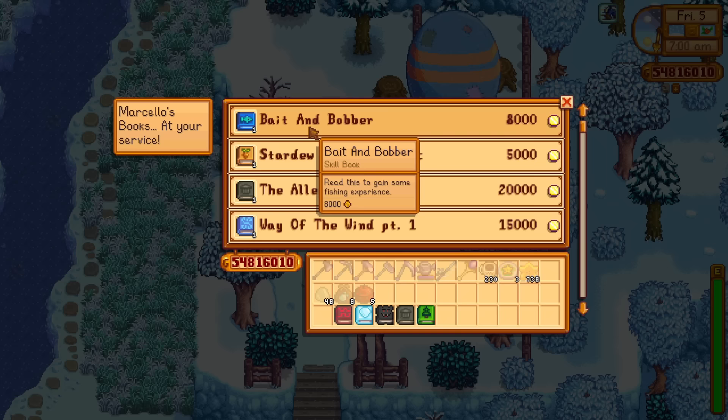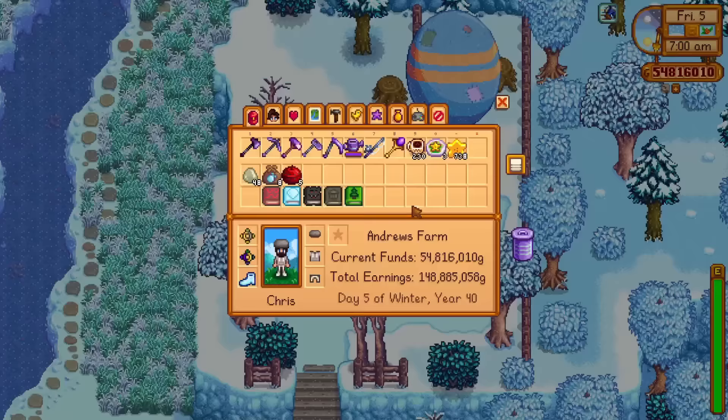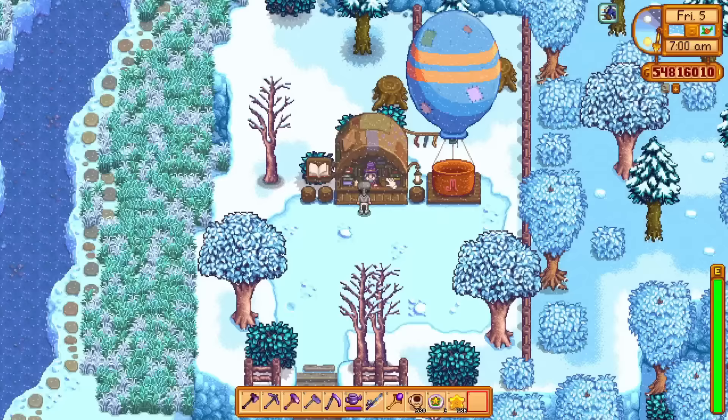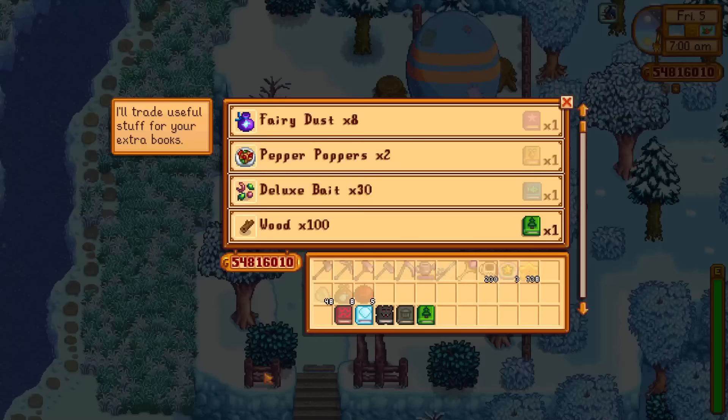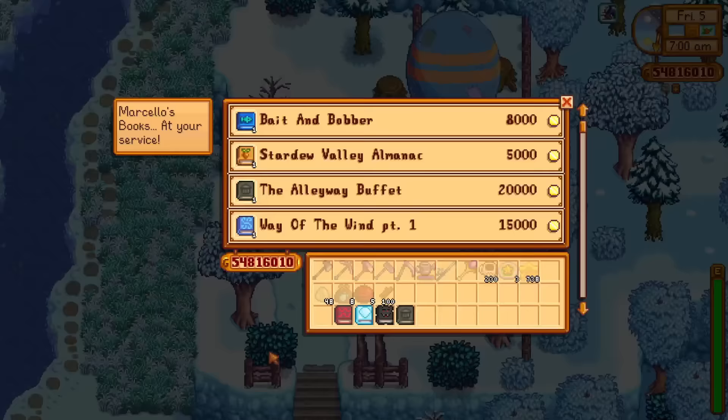For example, you can buy The Bait and Bobber, which grants you fishing experience. There's also the Stardew Valley Almanac, which grants farming experience. If you find an abundance of these XP books but don't need the experience, you can trade them in — for example, trading the woodcutting one for 100 wood, which is a nice feature.